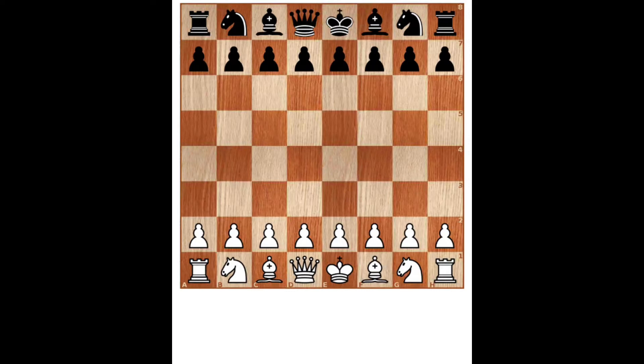Today I will discuss which is the best defense against D4. There are so many defenses — Queen's Gambit, Grünfeld, King's Indian, Nimzo-Indian — but Grünfeld is the best to survive the opening easily and Black is in a good position.